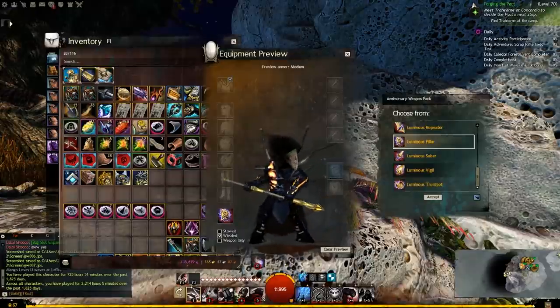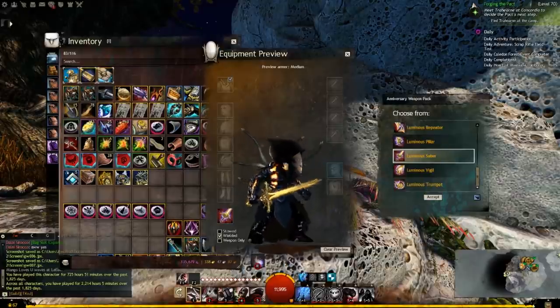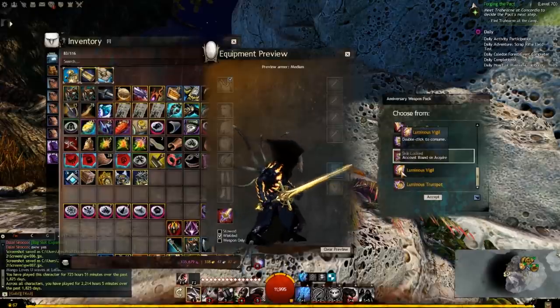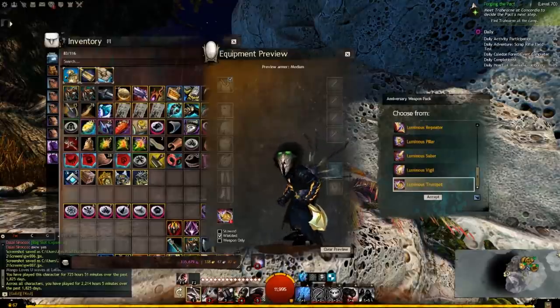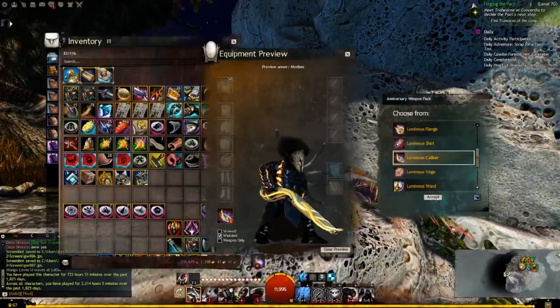Here's the staff — the staff's pretty cool, it's not bad. I got a pretty cool staff already. Ooh, there's the sword — yeah, that looks a lot like the legendary sword. It looks like the finisher. Here's the torch, and then there's the warhorn. So let's go back, let's look at the rifle — yeah, probably gonna get this one. Let's get it.